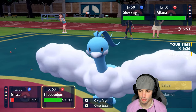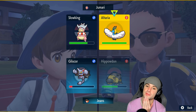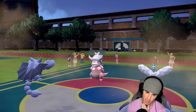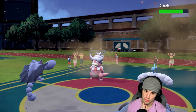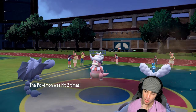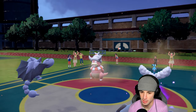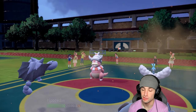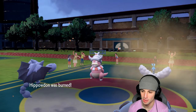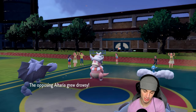From here we just start chipping on Altaria — yawn it as well, double down to this Altaria. Dual wingbeat does minimal damage. Gliscor's going to take a will-o-wisp, that's fine — I still have Dragapult which is really good. I can keep pestering around and have Dragapult come out and be good. Yawn forces Altaria to sleep and takes out my Gliscor.